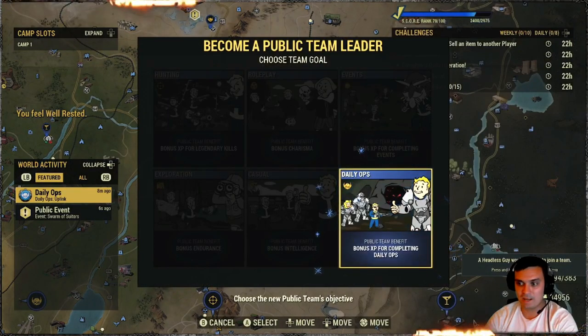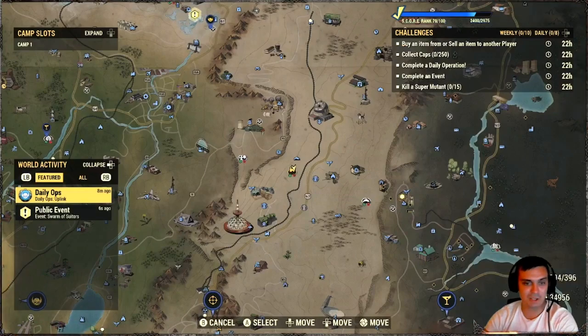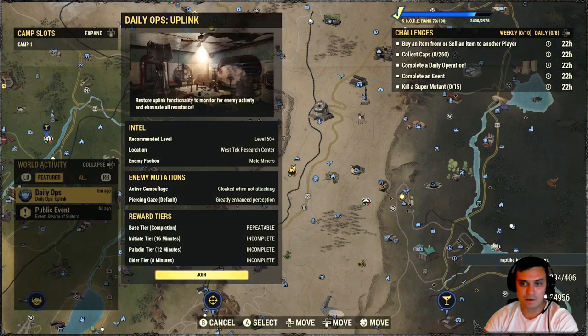Daily ops, let's go! Headless guy from Z-Clan, what's up? Alright, so for daily ops we've got: Uplink, Uplink, Westech. All miners. Cloaked, we're not attacking. Let's go and see what we're gonna get.